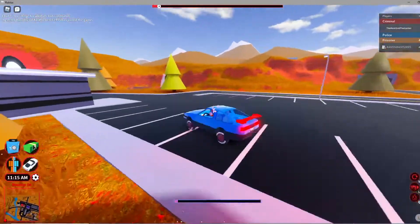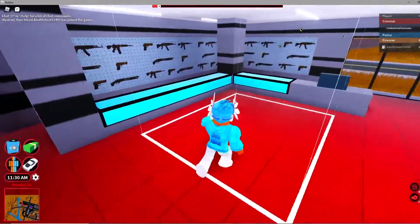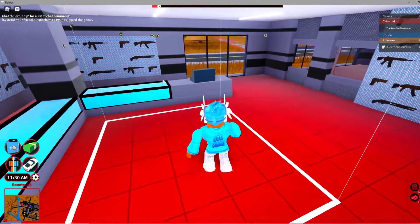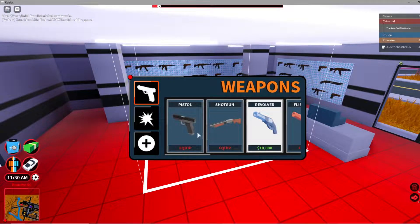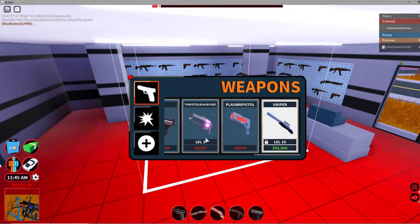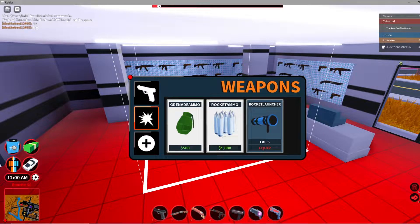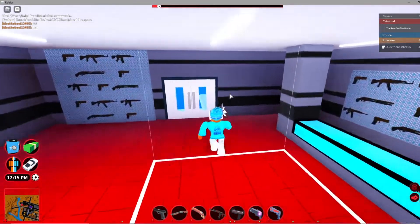The first thing we're gonna look at is the gun shop. They made it so every single gun in the game you can get at the gun shop, which is actually pretty fancy — you don't have to go to any specific place. I thought it was about to be a gun buff, but yeah, that's something pretty cool they added. Let's get straight to the next thing.